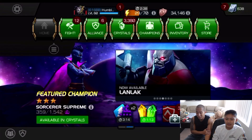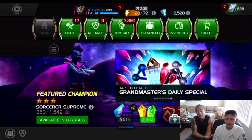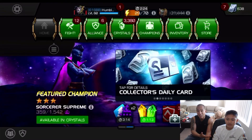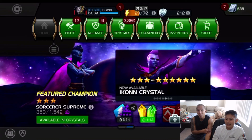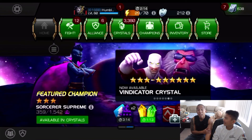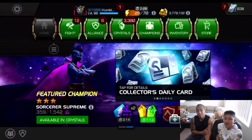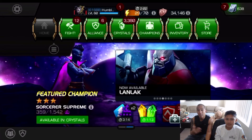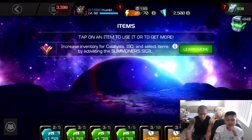Going back to the loyalty and boosts topic — when Dub got the Uncollected title he did it with Rank Four four-stars. It was Captain Marvel as his only Rank Four, plus Gwenpool. And when we went for Cavalier, we had one Rank Five five-star, so I had to boost the whole run. That's the last tip.